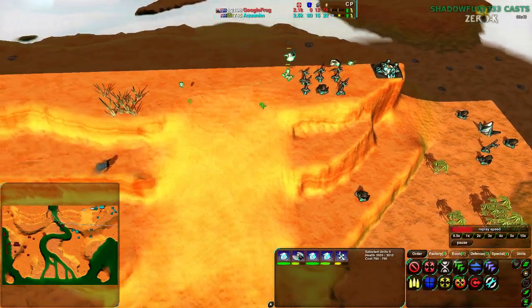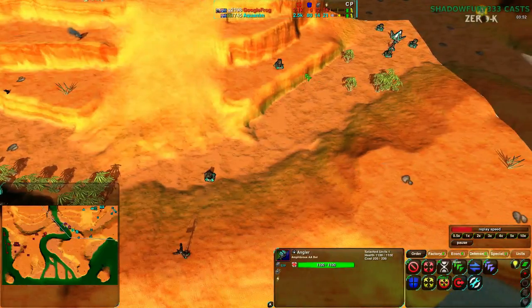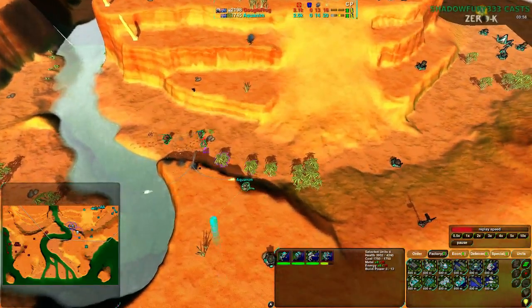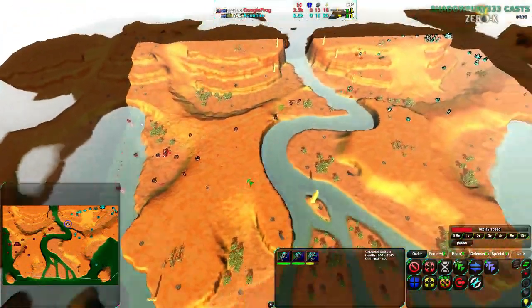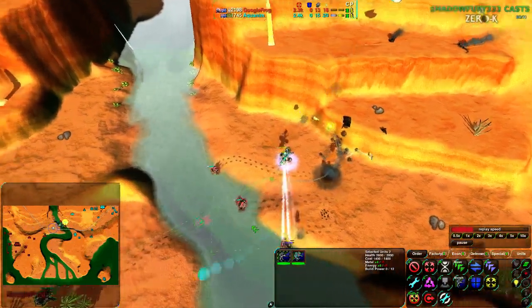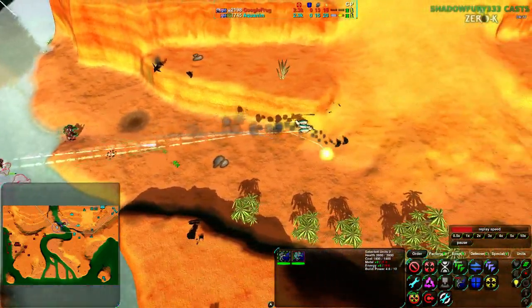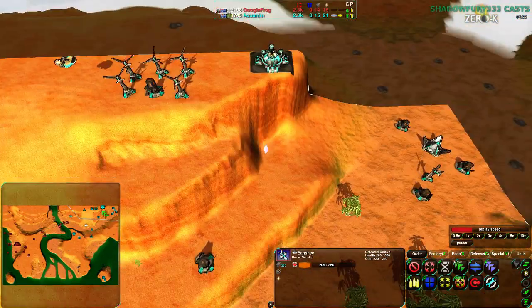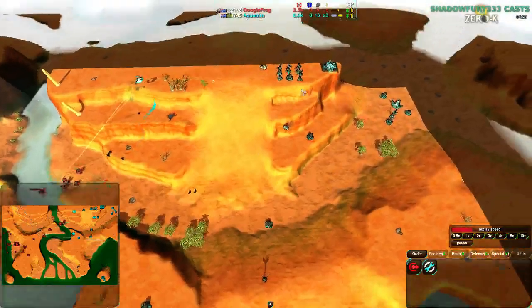Back to unit composition — I really don't understand what this unit composition is about, especially with the archers in place. I would have just gone for a factory switch at this point, or gone for mass Brawler. Go Brawler, just lock this stuff down, try to get periphery kills, maybe hit the commander when they're on the periphery. Google Frog's commander is actually on the periphery and could be directly hit. And as I say that, Aquanim goes for Brawler — but then went for Blastwing.